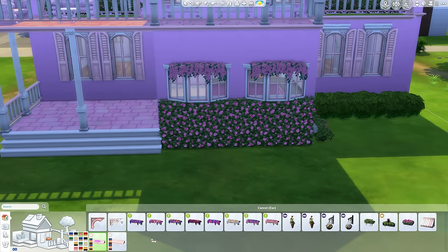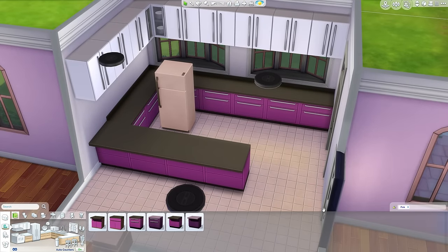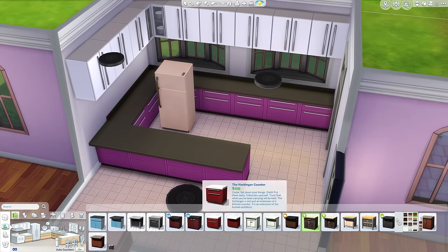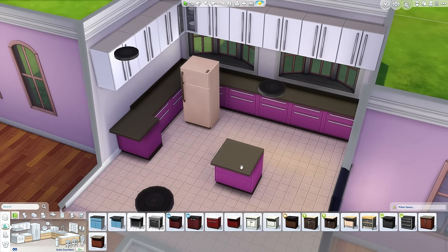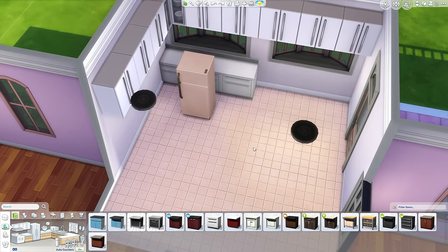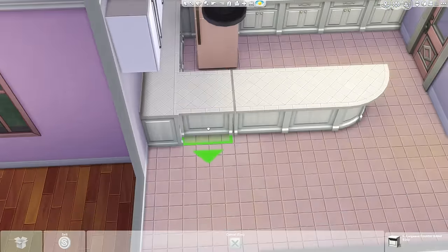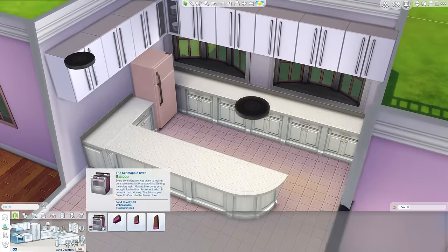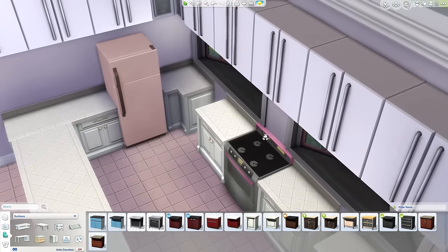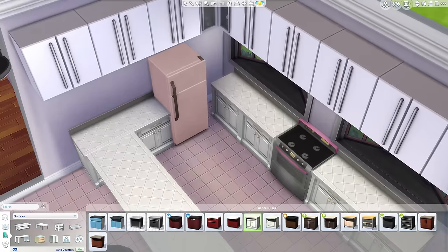I just changed the kitchen windows because I wanted the cabinets running along the top, so I had to get smaller windows. Those little bay windows actually fit in there quite nicely. Now, those are the only pink counters in the game unfortunately. The pink was way too hot - I needed a much more peachy, muted kind of pink to match the floor tiles and the fridge, which didn't exist. So instead I just went with white counters and cabinets, which definitely complements the pink.